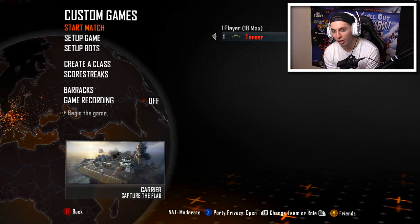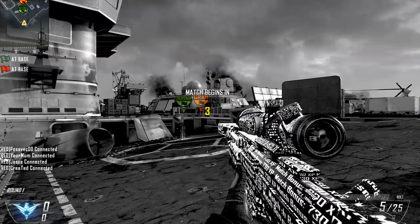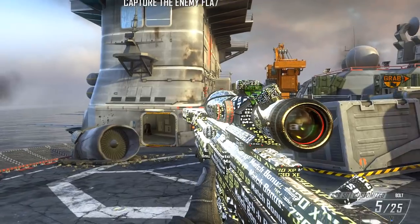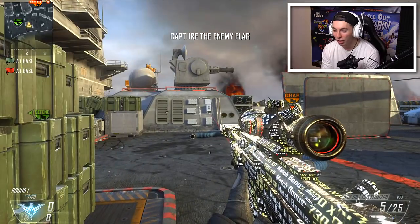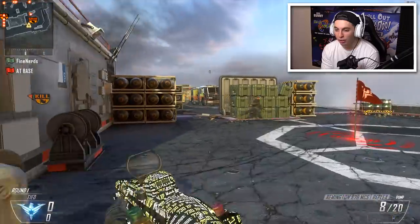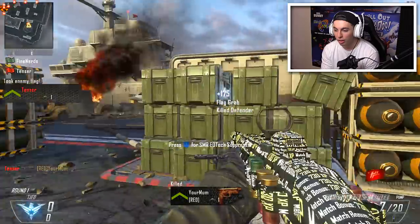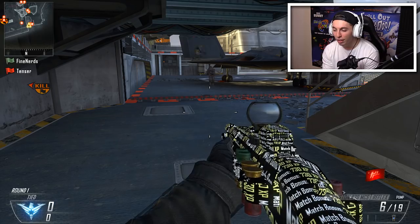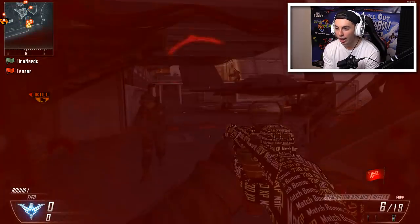The first camo we're doing today is either going to be a hit or miss - either going to look really cool or just look like utter shit. Let's just hope that when I get into this game on Carrier and spawn in, this camo actually looks nice. Oh my god, it actually looks sick! Look at the Match Bonus camo on Black Ops 2 - the official Call of Duty Black Ops 2 Match Bonus camo. I'm actually very surprised the black looks good. Why don't they have really dark black camos on Call of Duty?